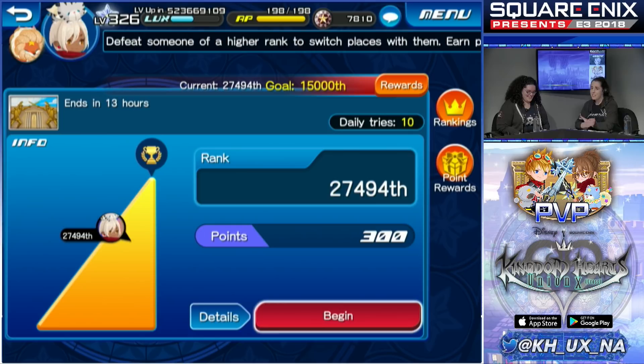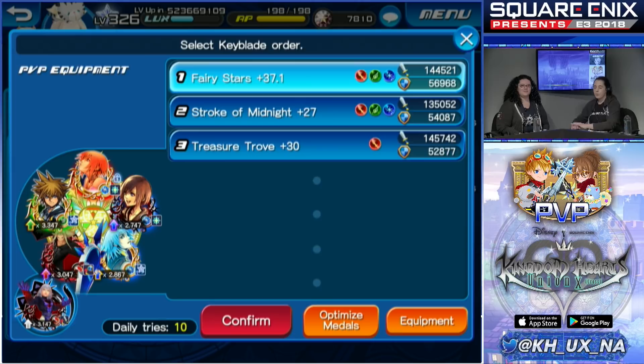Tap on Begin and that takes us to the equipment screen. A cool thing about PvP is that ranking periods are weekly, and during that rank period the keyblades you can use are actually predetermined. For this week we have Fairy Stars, Stroke of Midnight, and Treasure Trove, and that will be ending tonight.